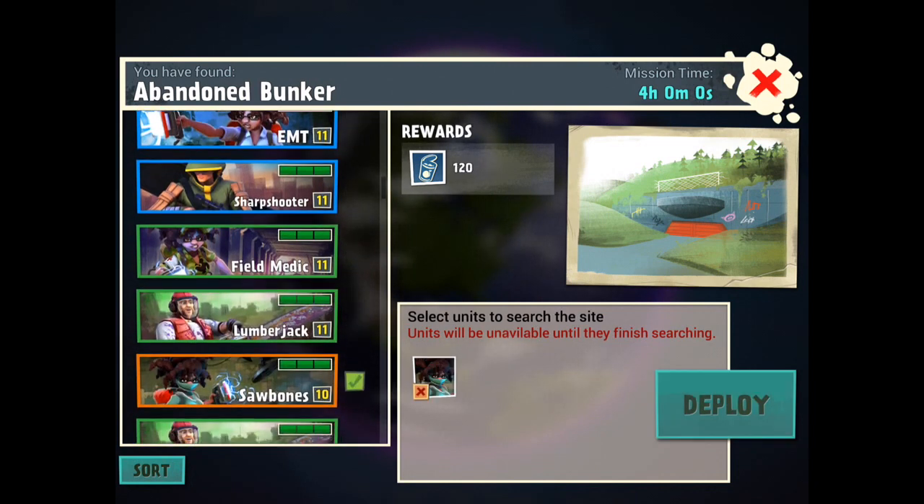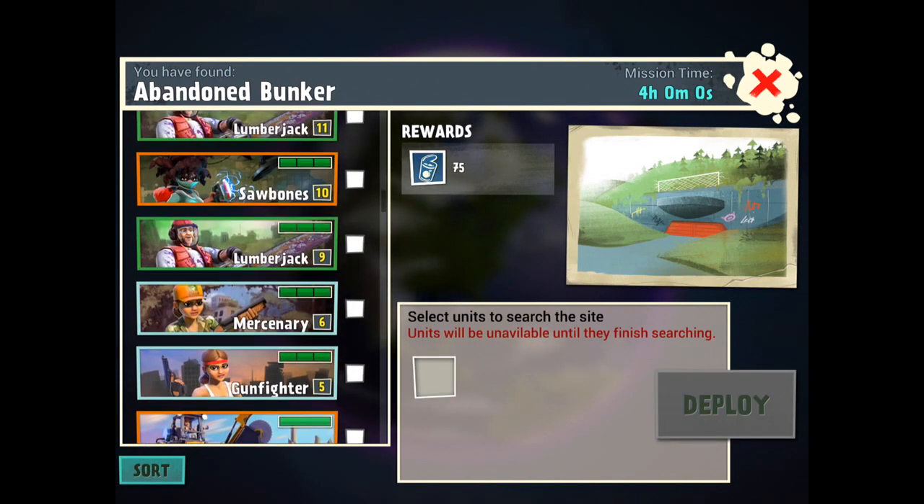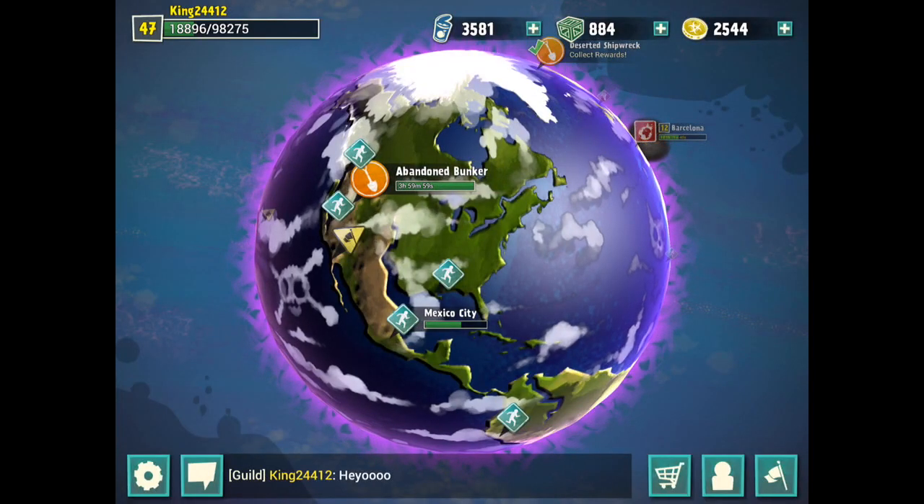I got 99 for that. If I do a rare or a legendary I get 120, so depending on how rare the unit is and how high level they are, you get more or less cans. You can also get boxes and coins that way.